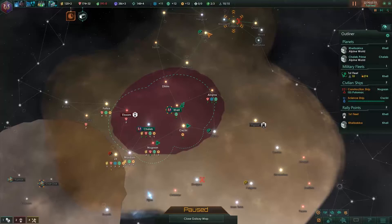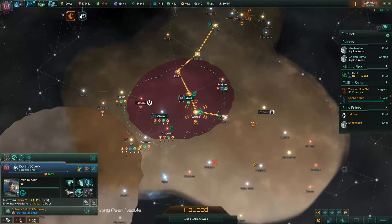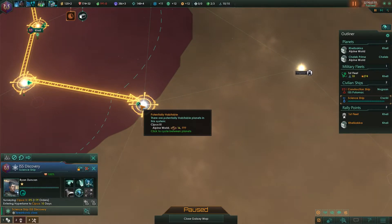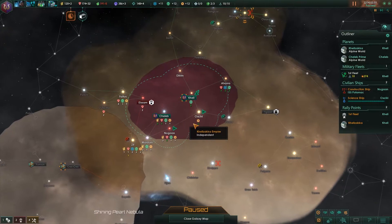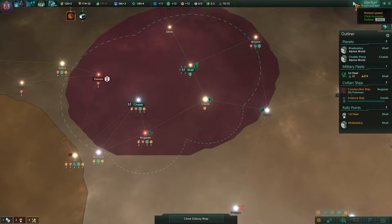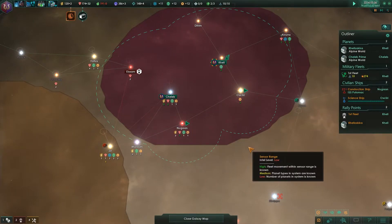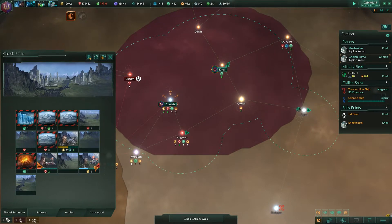I would very much like to colonize a little bit further. We sent the scientist ship to the Alpine world, which should be perfectly colonizable by us. I think that's everything I wanted to do before I unpaused. Now we've got to resolve the food issue, but it's not a huge issue by any means because it's going to be resolved.